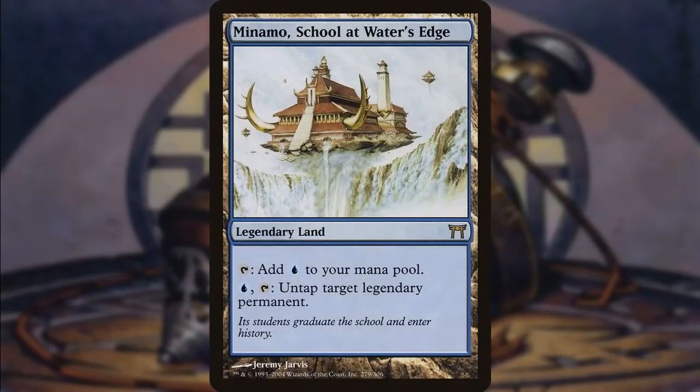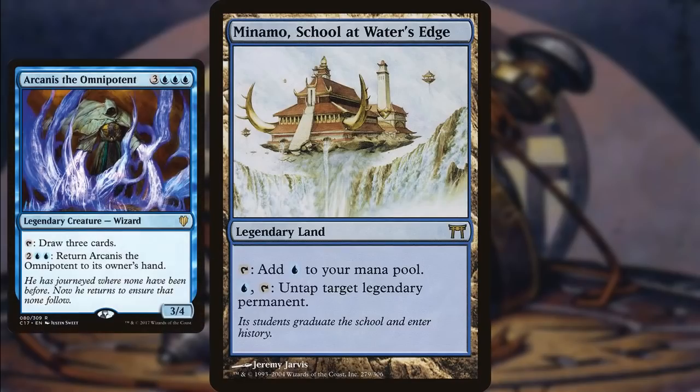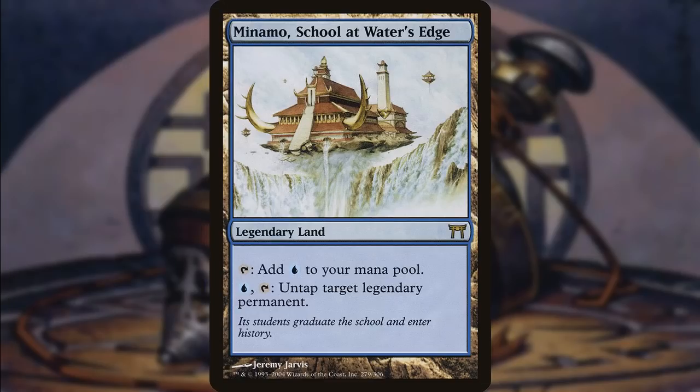Minamo, School at Water's Edge is very helpful if you have a commander with a tap ability, or just a good legendary creature that happens to tap. If you have Arcanis the Omnipotent, that is an activated ability that you can take advantage of. Being able to tap to draw three more cards is powerful, but you could also simply untap a creature so you can block with it — a very useful ability in the format.